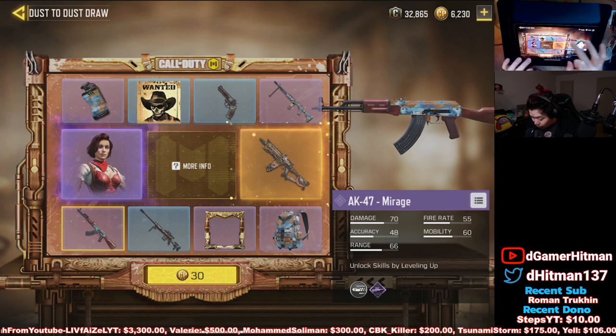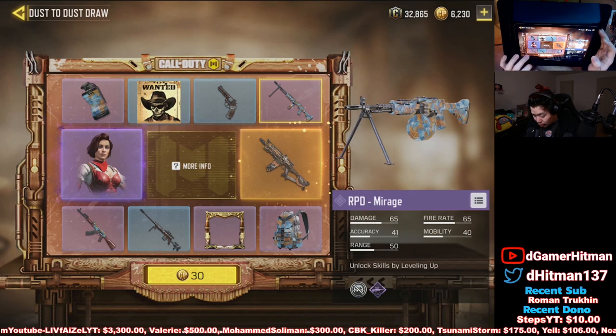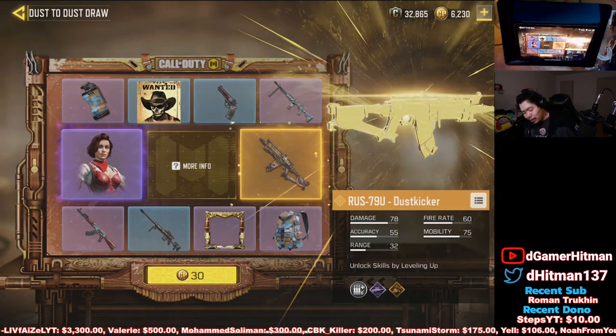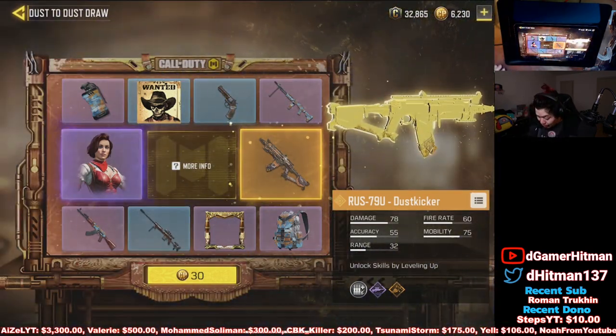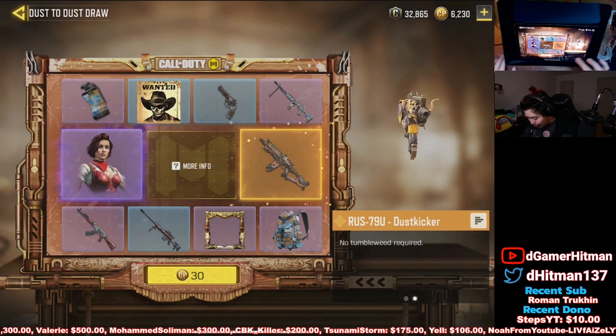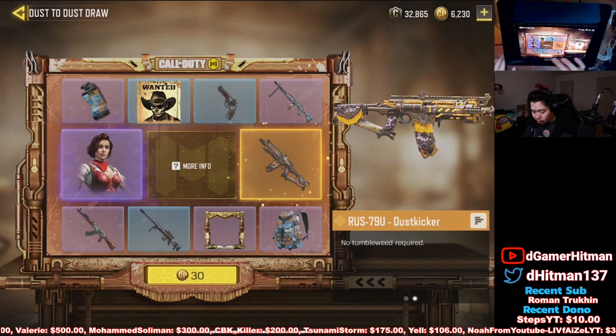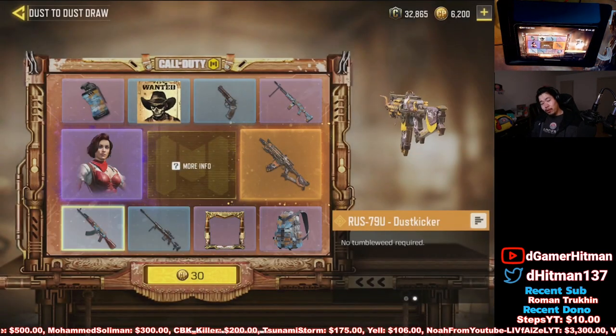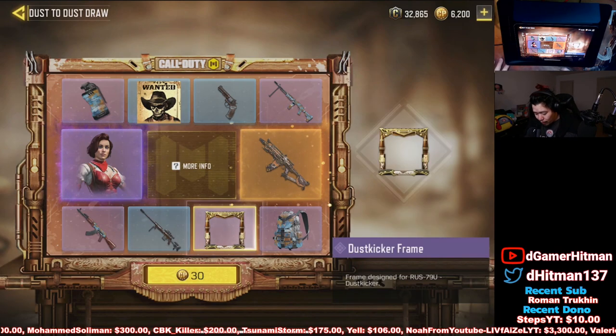We've got a purple AK and a purple Mirage skin, so we're gonna try to pull. I usually don't recommend buying it, but there is a Dust Kicker skin, so I'm obviously gonna pick it up. Kill broadcast turns the enemy to dust, double kills instantly add bullets — basically the same as the purple, so not the greatest abilities, but we're gonna try pulling for it.